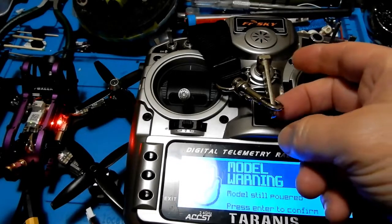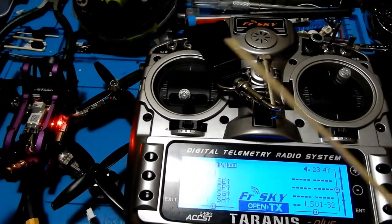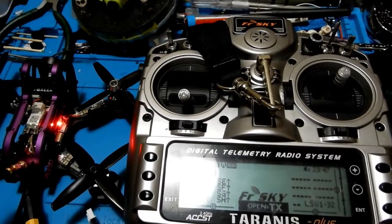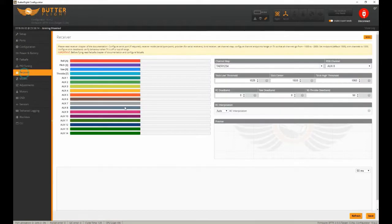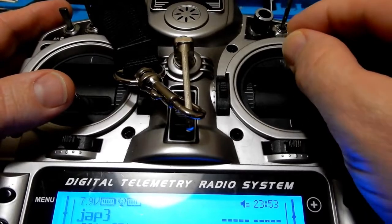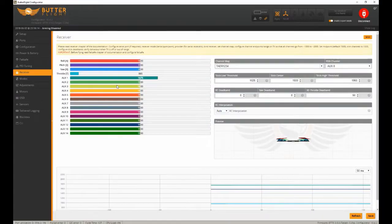You do all that stuff and still nothing happens. It knows it's connected — you can see the model, telemetry lost, etc. — but no matter what you do, when you go into Betaflight you still get no sticks. You try to reload the drivers, rebind, try it without telemetry, try it with telemetry, come back into Betaflight, move your sticks around — and you still get nothing.